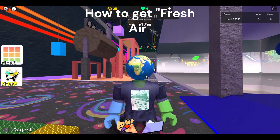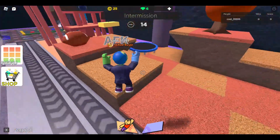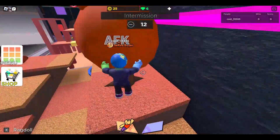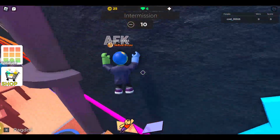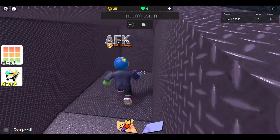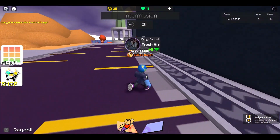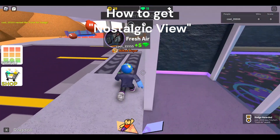First let's do Fresh Air. We'll come over here — Fresh Air right there. You have to do a little bit of parkour. Now next, let's do Nostalgic View.